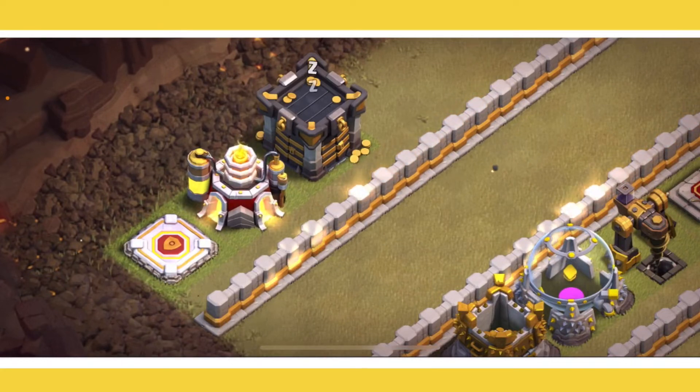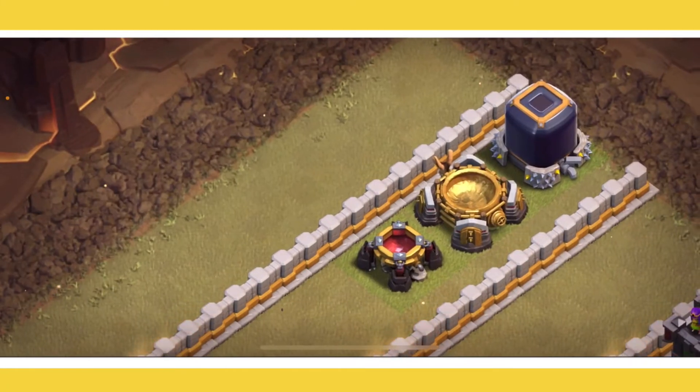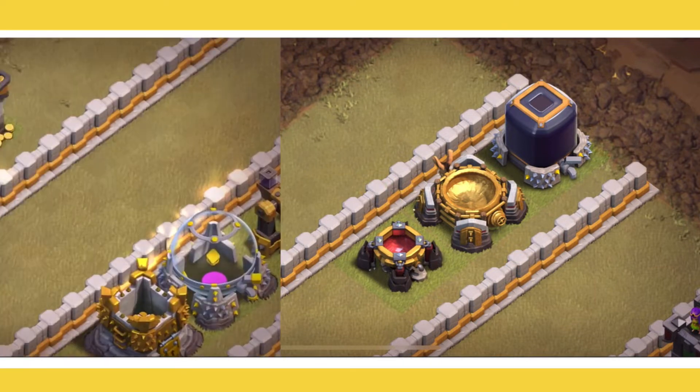Welcome to another video. Today we're going over a Town Hall 11 upgrade priority guide. Right when you reach Town Hall 11, the good news is you won't have to upgrade your dark elixir storage, your spell factory, or your dark spell factory, so we can lay those off.